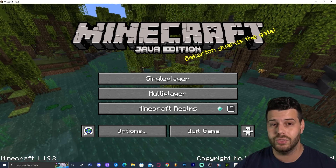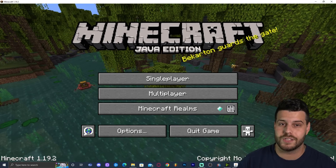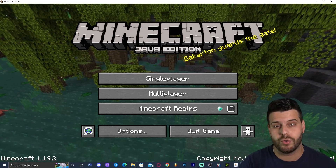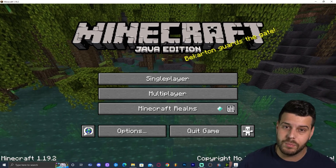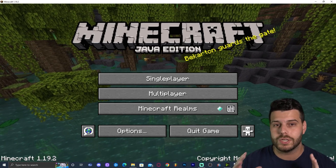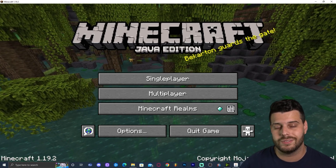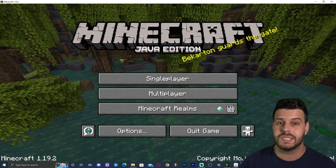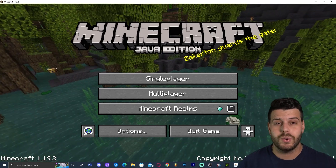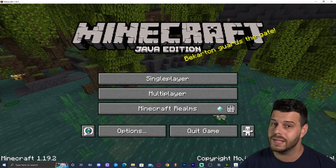That's pretty much how to create your own server. The next important question is how to have your friends join, since you probably don't want to play alone. You'll need to port forward the server — port forwarding is a bit more complicated, which is why there's a dedicated video guide linked in the top right corner and at the end of this video. Go watch that video for an in-depth guide on port forwarding. You now have a server!